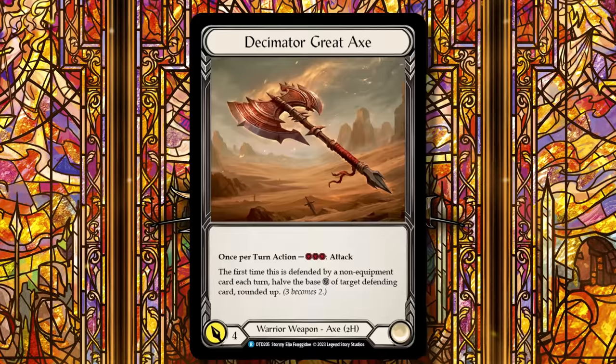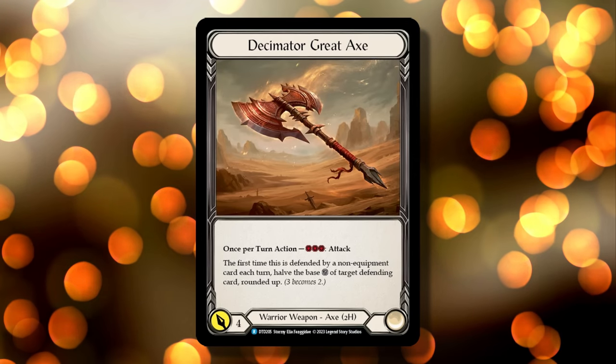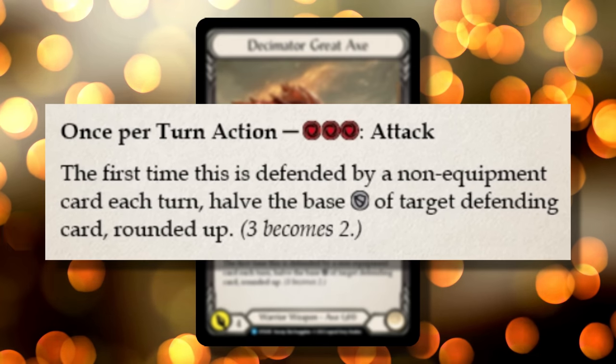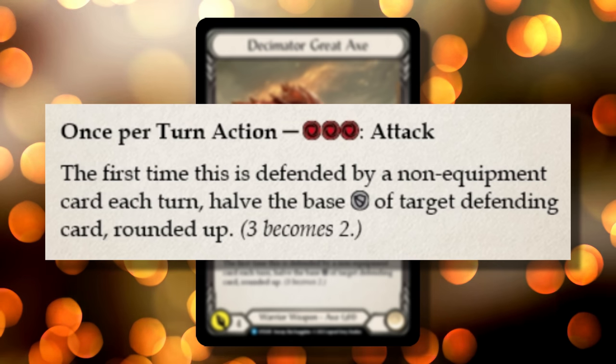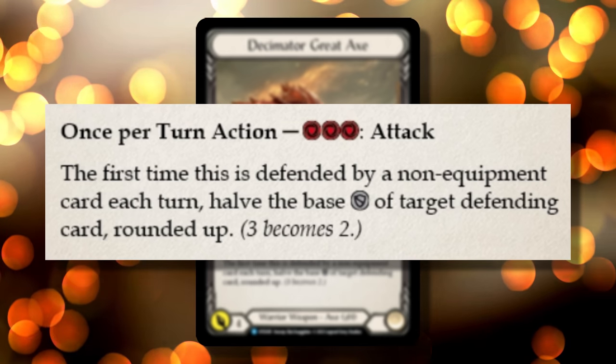Dusk to Dawn dropped a spicy axe, and with a spicy axe comes a spicy Dory build. Decimated Great Axe is a 4 power 2-handed axe that costs 3 to attack, and it reads: the first time this is defended by a non-equipment card each turn, half the base defense of the target defending card, rounded up.